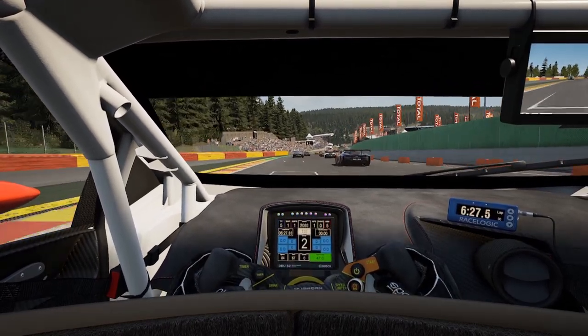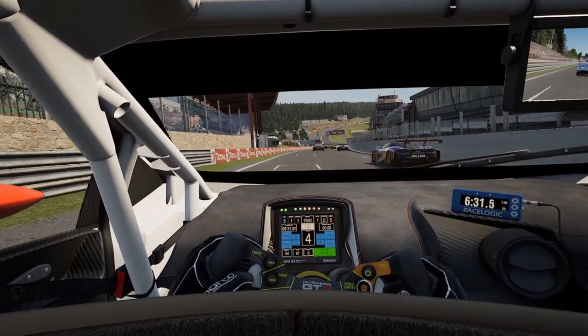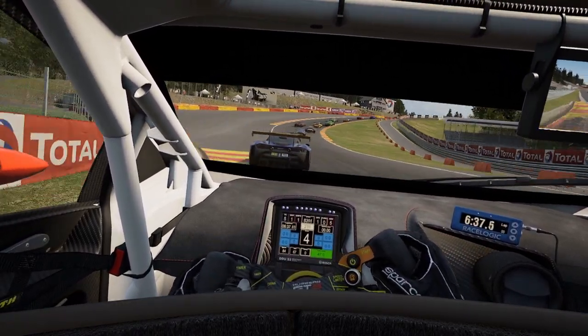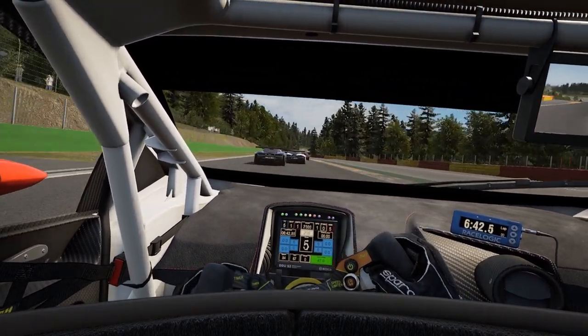Whenever you participate in a race in Assetto Corsa Competizione, you want to finish it as high up in the grid as possible, ideally even on the podium. To achieve this, you of course want to pick the right car. This isn't exactly an easy task though, since there are really no helpful stats displayed in the game.